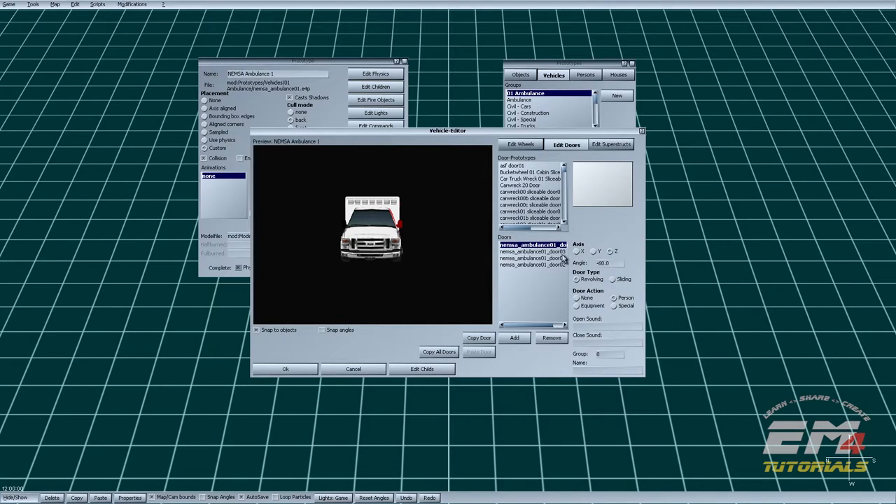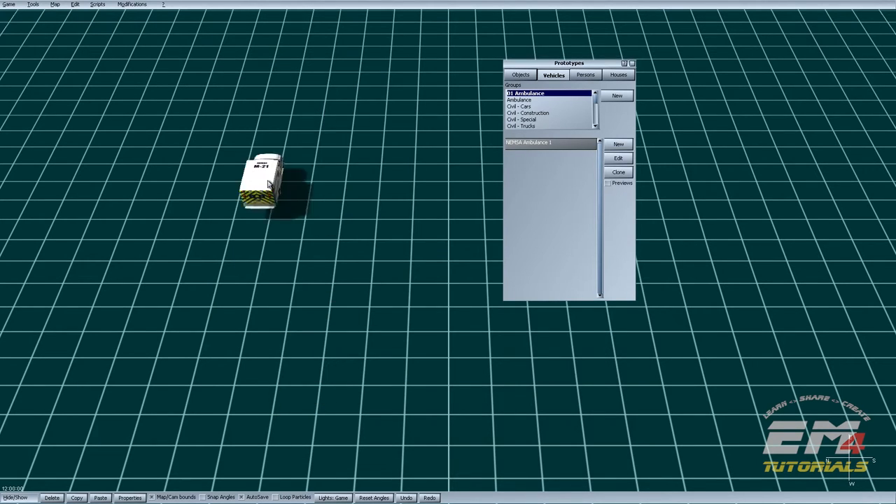Changing all four door rotation axes to Z. These should all be rotating along the z-axis now, which is just what we want because the frame of reference in EM4 is from above. The y-axis is actually now coming out of the screen, and the z-axis goes this way — up and down. The angle values can stay the same, no change there. Hit OK, hit OK, and now we can launch the game and see how that worked.